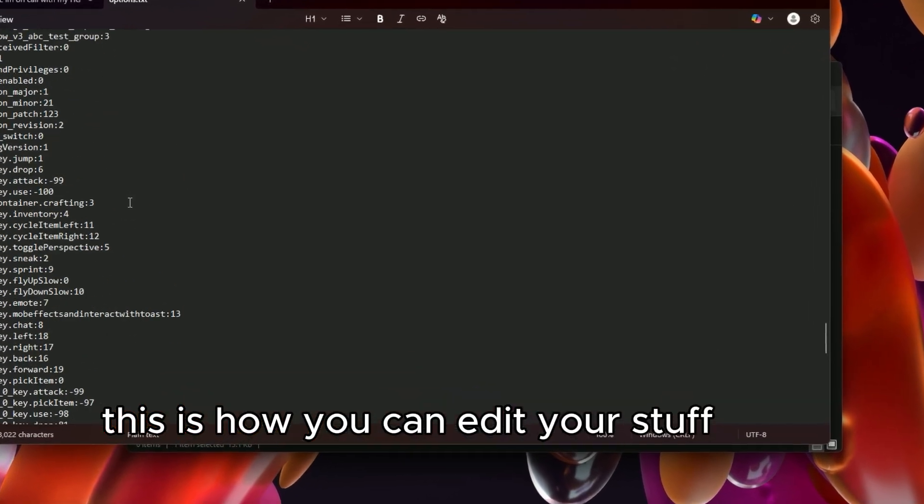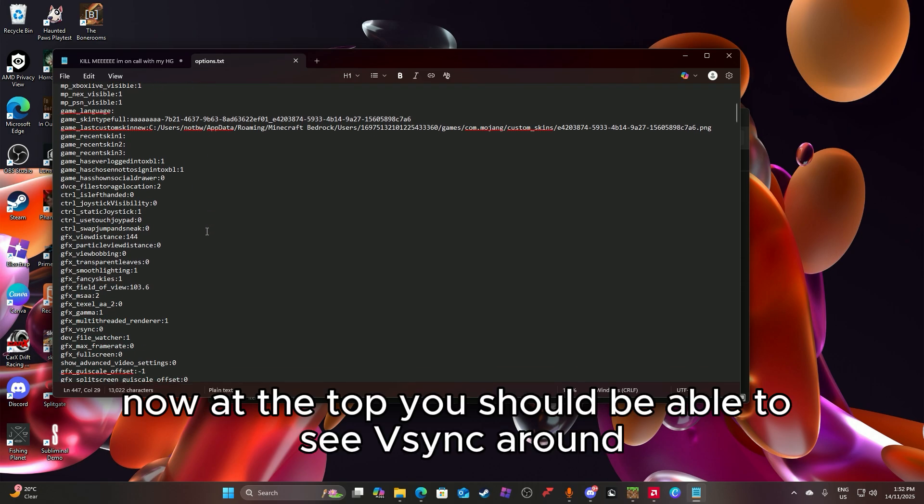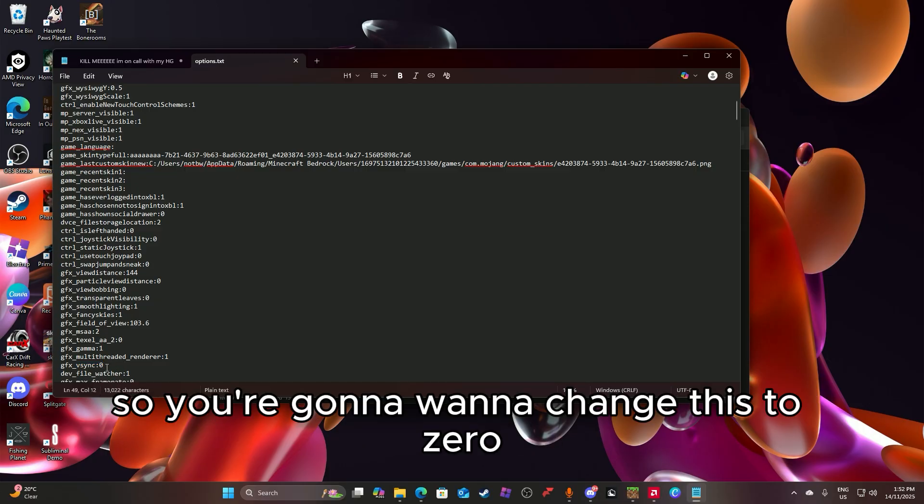This is how you can edit your stuff again. Now at the top you should be able to see V-Sync — this is V-Sync right here. V-Sync pretty much just makes the game unplayable, so you're going to want to change this to zero.